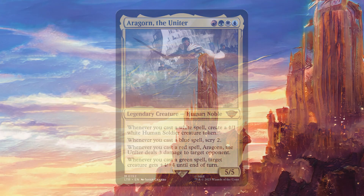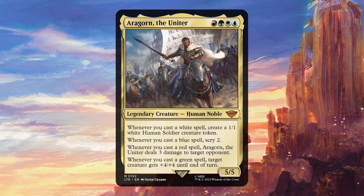Today we're going to be talking about Aragorn the Uniter. For one red, one green, one white, and one blue, it's a legendary creature, Human Noble 5/5, with: whenever you cast a white spell, create a 1/1 white human soldier creature token; whenever you cast a blue spell, scry 2; whenever you cast a red spell, Aragorn the Uniter deals 3 damage to target opponent; and whenever you cast a green spell, target creature gets +4/+4 until end of turn.